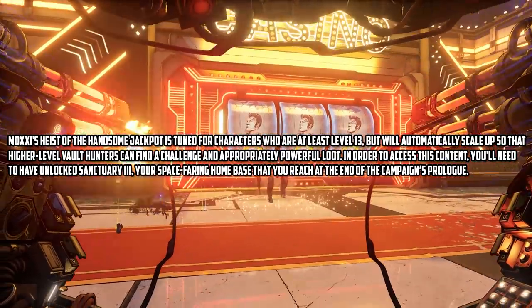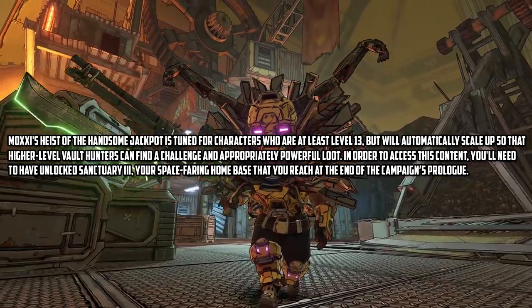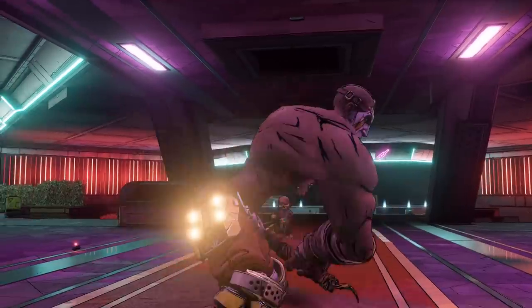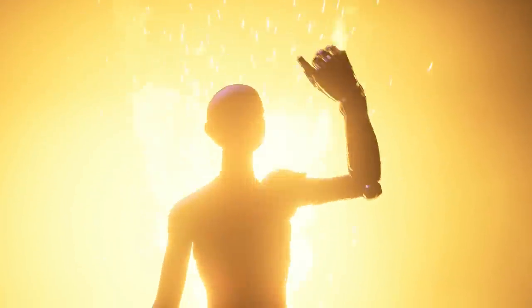Players can find appropriately powerful loot. In order to access this content you'll need to have unlocked Sanctuary 3, your spacefaring home base that you reach at the end of the campaign's prologue. Those are the additional details on the December DLC — Moxxi's Heist of the Handsome Jackpot, released December 19th.